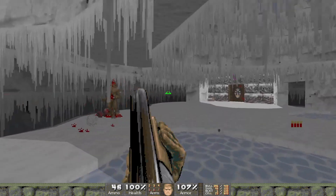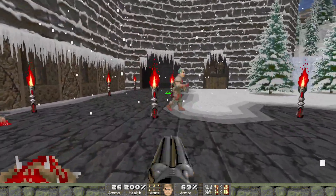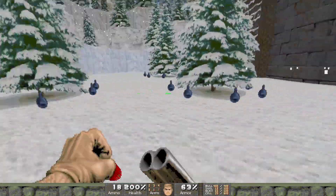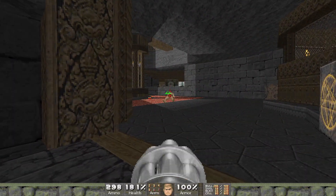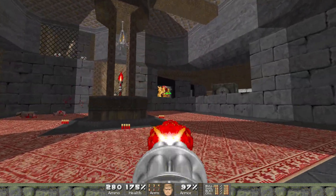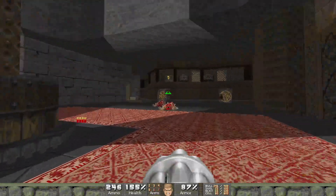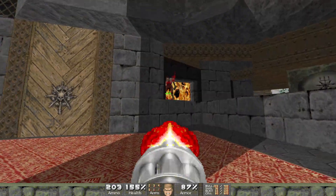I wouldn't want to play a whole megawad of them, but the five levels here were a good taster. Level 13, Pathfinder, is a significantly larger and more complicated level. The bulk of the action takes place in a sprawling castle-like structure that is one of the better, more logically designed castles I've seen in the Doom engine. Designing something like this really is an art form — you need to overcome the limitations of Doom's so-called 2.5D engine, but that's the easy part.